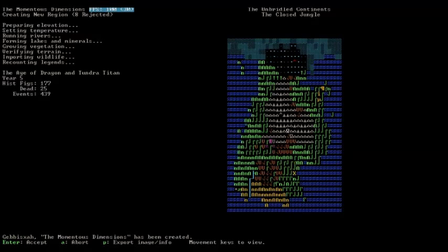Now, do we have any humans? We've got some elves up here — this yellow in the top right, on this little peninsula, are elven civilizations. And I'm guessing there are humans somewhere. Yes, the opposite end of the map from the elves are the humans, down in the bottom. I'm guessing the Tundra Titan is somewhere up here in the very frozen north of the map.